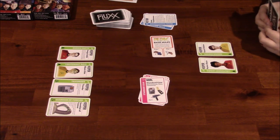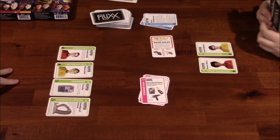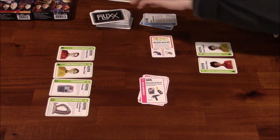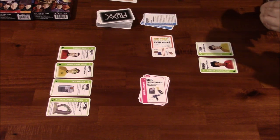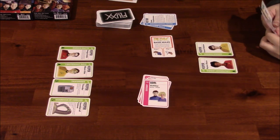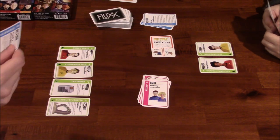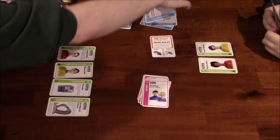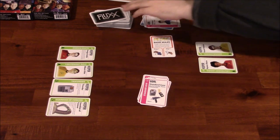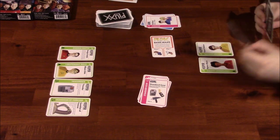The Guardian of Forever ability says: during your turn, you may insert this into the middle of the draw pile to take an extra turn. Maximum two consecutive turns. I am going to play a new goal — McCoy and Chapel. I'm going to trash the new rule. Get rid of that.